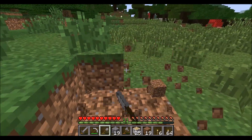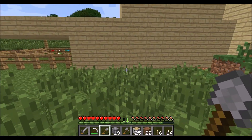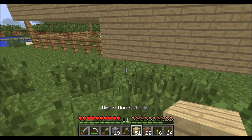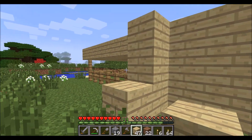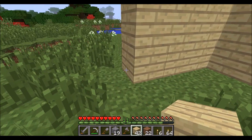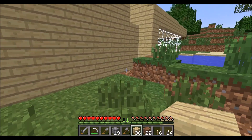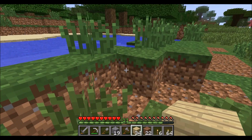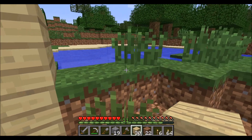I'll flatten out this land and then make the walls. It's just not going to be very big at the moment, but that's because the house is small and we don't have many things. It would just be a waste of materials if we don't use the space, so the storage room is going to be a little bit small, but never mind.